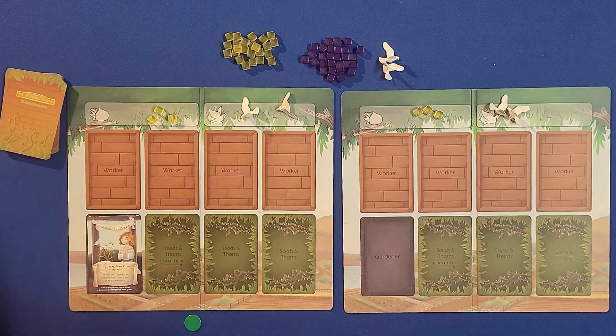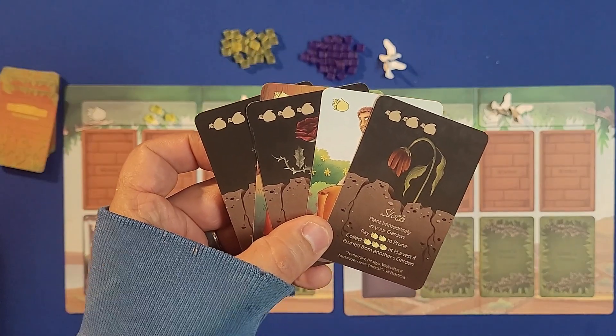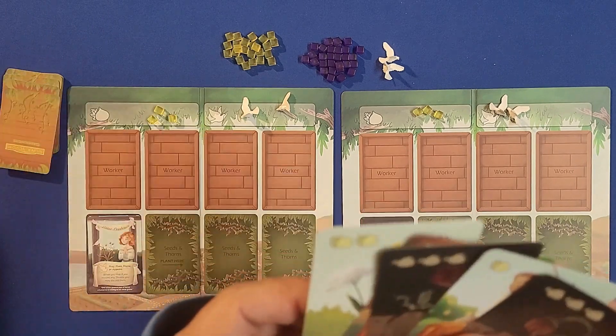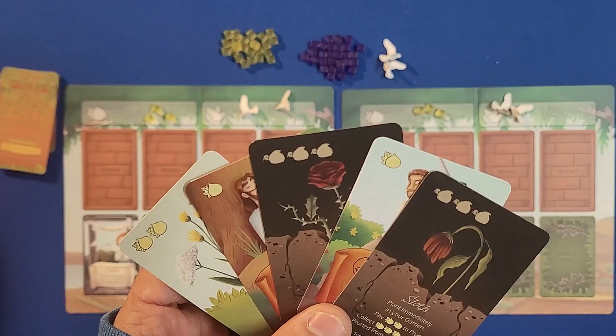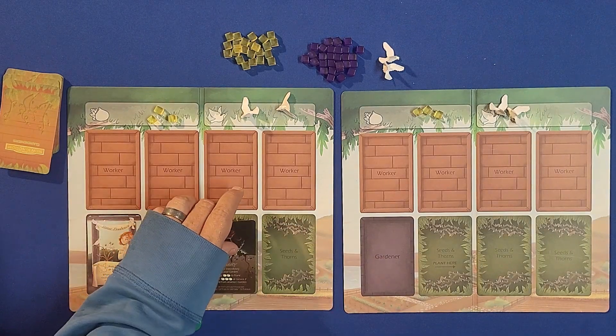In the beginning everybody draws five cards and plants their thorns. If you happen to have more than two thorns you discard one and draw another until you have at most two thorns. You then plant any thorns you have in your garden immediately.